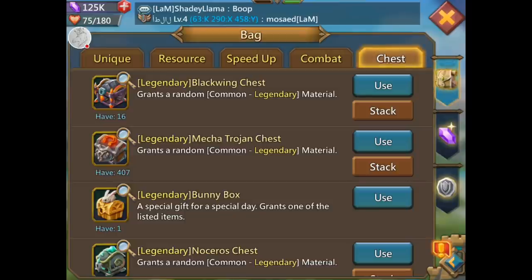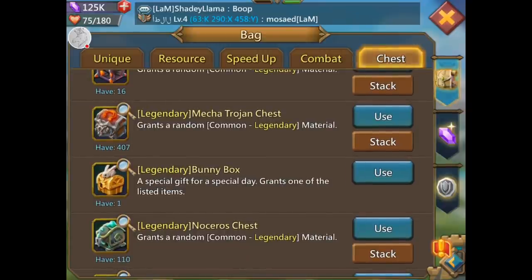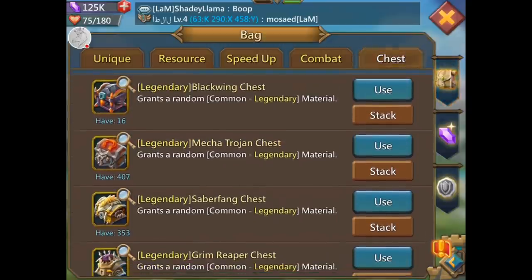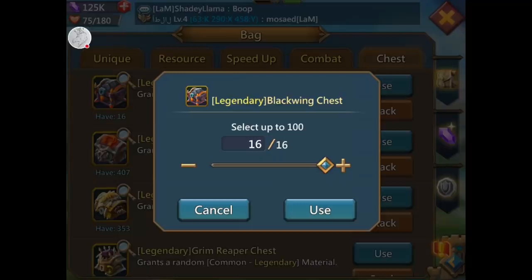Bunny box — I've had this in here forever. I got a 10-minute speed up, research speed up nonetheless. Look at the Mecha Trojan chest, black wing — let's do those.